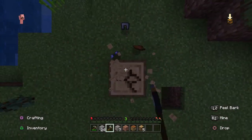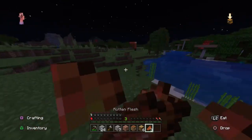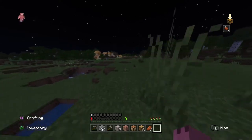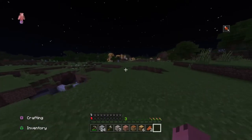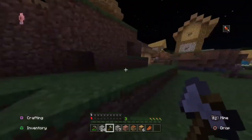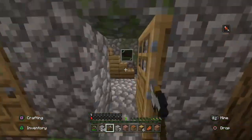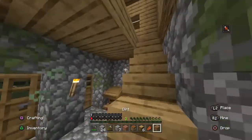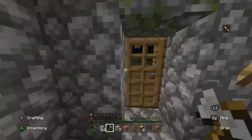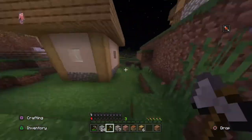The zombie died and I got his chain armor! I gotta eat some rotten flesh — it's gotta happen. I'm trying to make it to this village; if I can make it I'll be safe. I'm literally at half a heart. There's zombies here — get in the house, get in the house! I think I'm safe. Should I run out? No way. I gotta make moves and take risks.